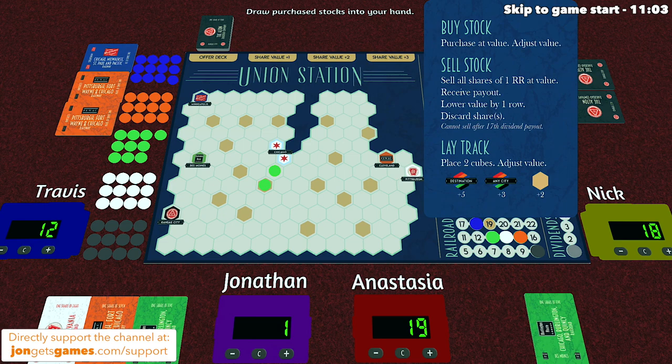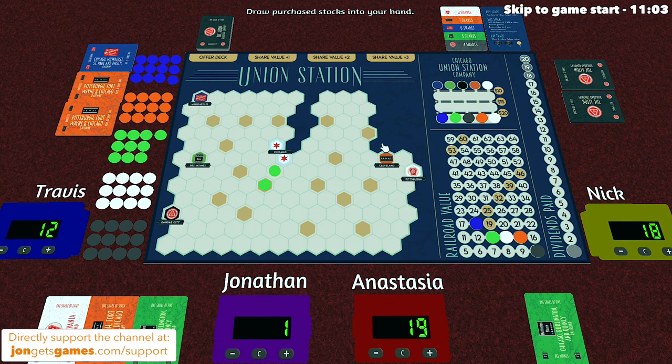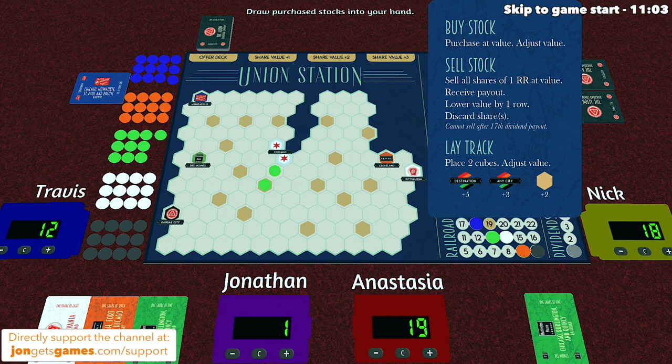Now let's talk about selling stock. When you do this, you get rid of all stocks of one company's color from your holdings and remove them from the game. For example, Travis could get rid of both their orange stock, then gain money equal to the orange company's current value for each of those. So orange is at $15 and Travis sold two — Travis gets $30, and then the token for that company moves down exactly one row. As you can see, after liquidating that stock the value of that company went down by six, which is certainly not great for other players that own orange stocks.